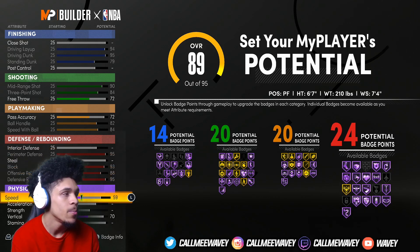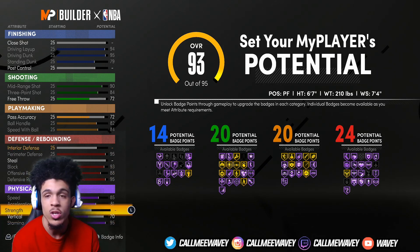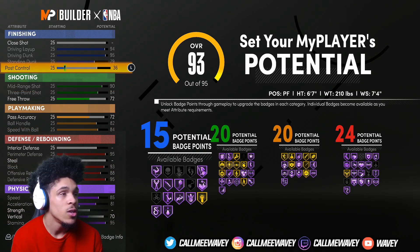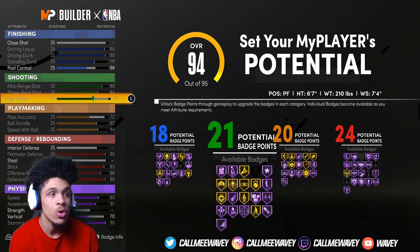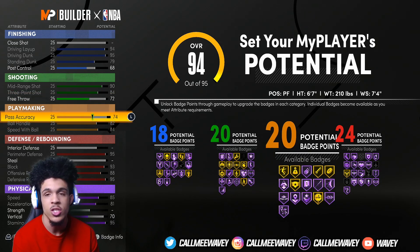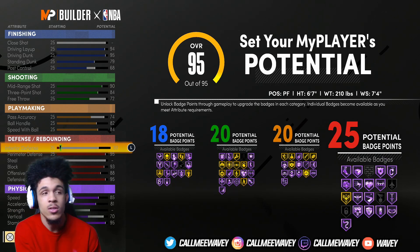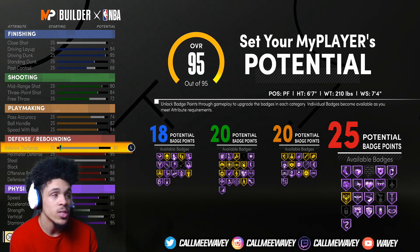After that, just add your speed, acceleration, and stamina. You don't need strength because this isn't actually meant to be played as a power forward. With the couple of extra attributes left, you can put points into ball control and get up to 18 if you'd like. You can also get one more shooting badge, or another playmaking badge — it's your opinion. You could even try to go into defense. I'd leave mine like this: 25, 20, 20, and 18.